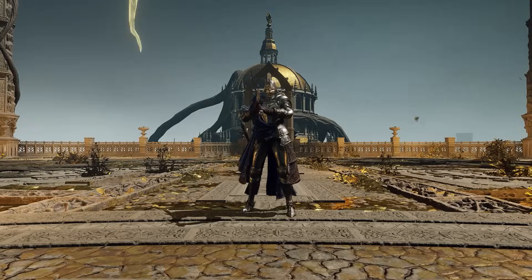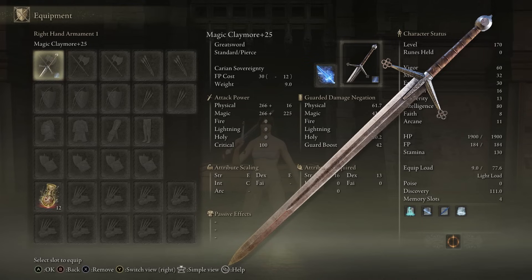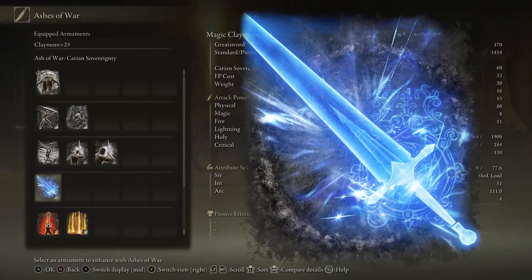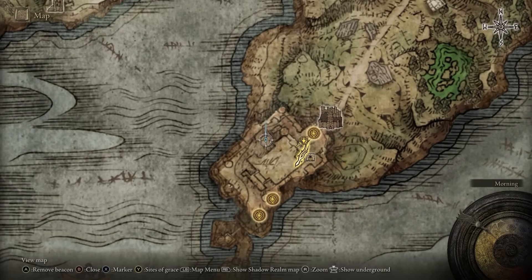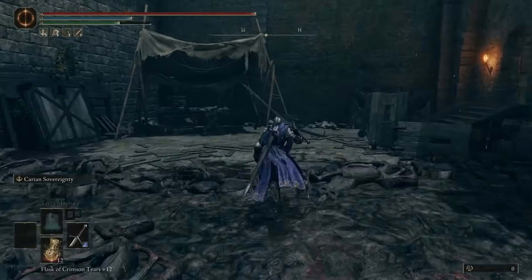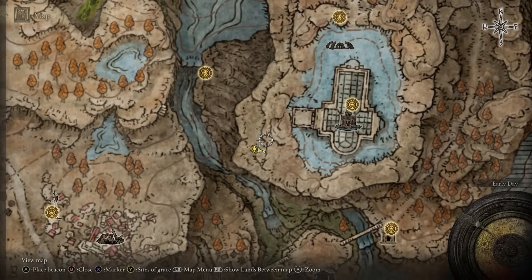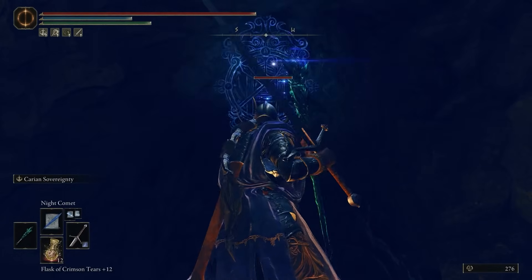Let's start with the first build. For the right weapon, use the Claymore — it is a greatsword, which gives us the highest hyper armor while casting at 118. Upgrade it to plus 25, apply the Carian Sovereignty Ash of War, and change the affinity to magic. The Claymore is super easy to obtain; it can be found in Castle Mourne in the Weeping Peninsula. Just hug the right wall after entering the main courtyard.